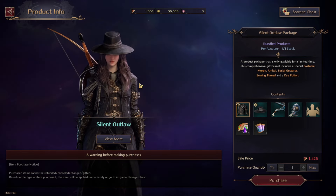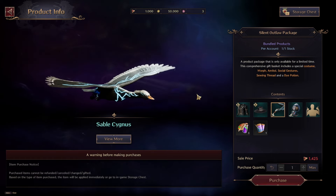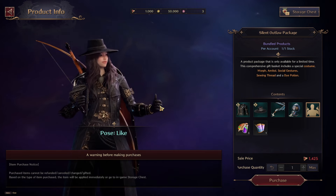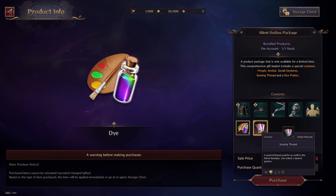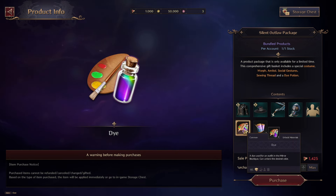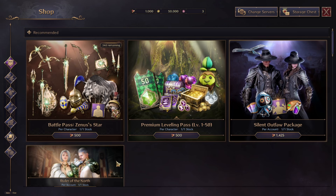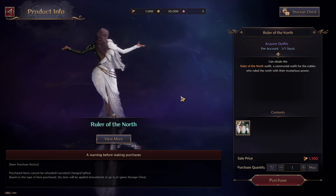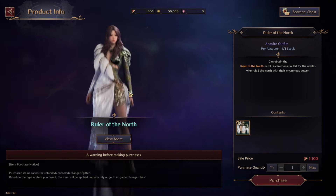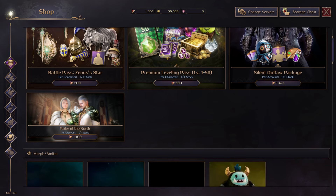You can also buy a skin for 1,425 lucent. The skin looks pretty good with a hat, and the package includes a morph, a gliding morph, an amitoi, a pose, and items for redecorating your costume — for dying and changing patterns. The next package is 1,100 lucent and includes only a skin, but it's looking really good. I can show it in the mirror boutique section of the UI dedicated to character decoration.